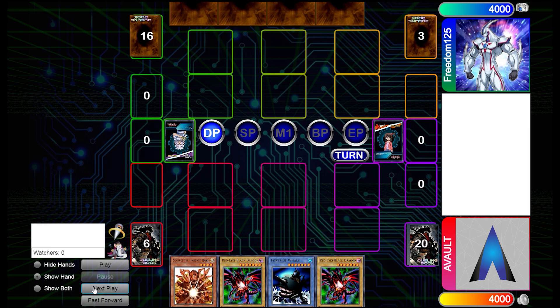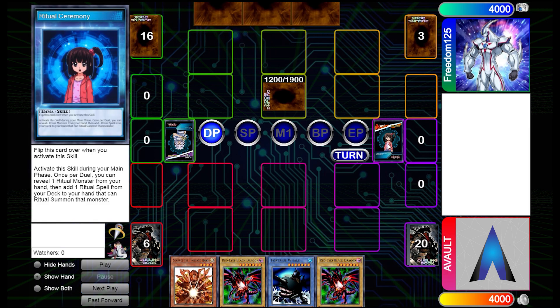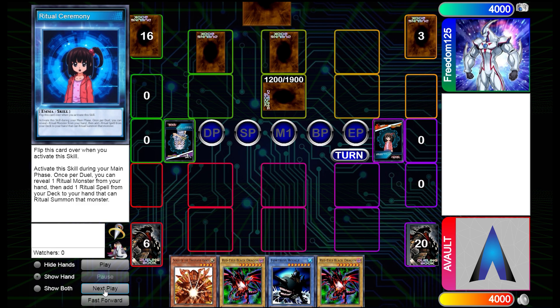It's a huge challenge to be facing against this type of deck because it is very very challenging. We're going to be using Ritual Ceremony with Emma as the skill, which is essentially your ritual spell searcher — it gets it to your hand really fast. It's still a very good skill. The deck profile will be posted a few days shortly after this video, so stay tuned for that.